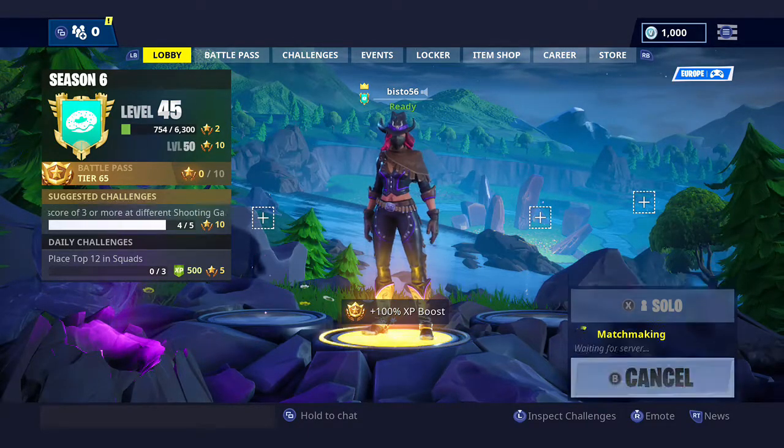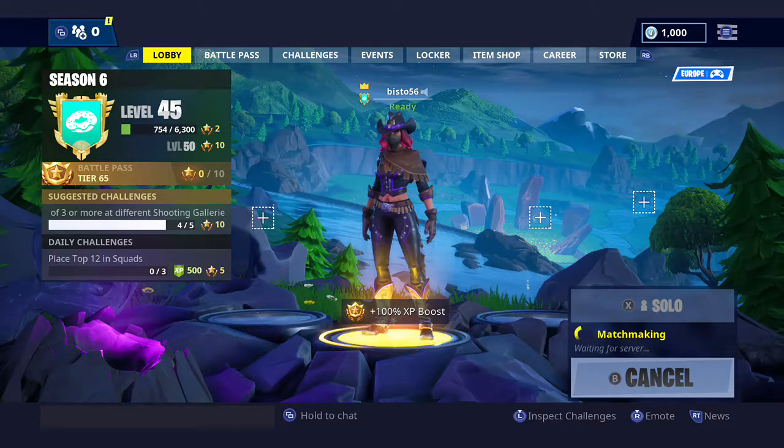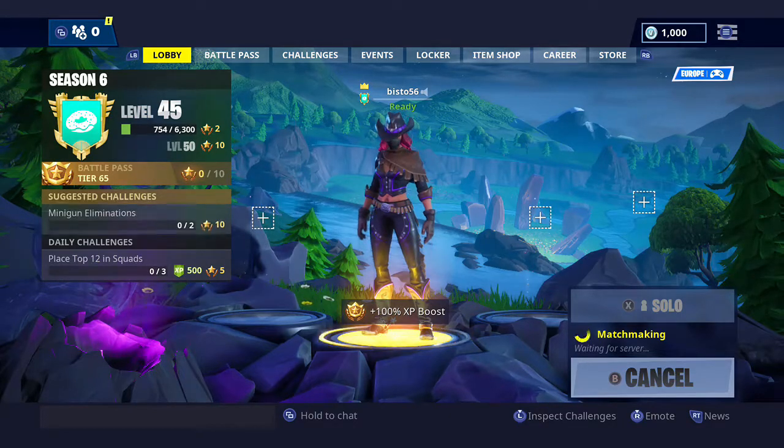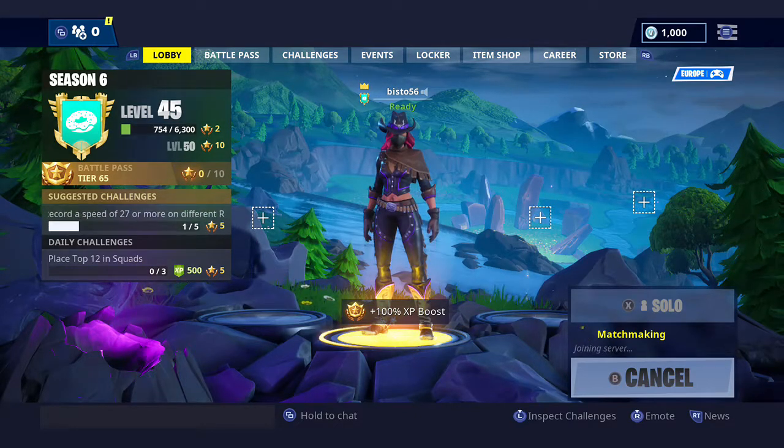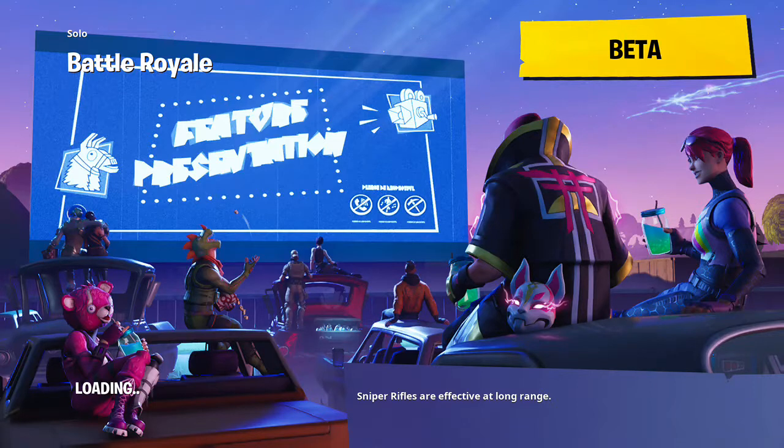So the rules are: if the pickaxe is purple, I'm going to use purple guns. If it's green, grey weapons. Blue, blue weapons. I don't have any legendary pickaxes unfortunately, so we can't do legendary. And then we'll go straight into a lobby for the solo pickaxe challenge. If you want to see more challenges like this one, please leave suggestions down in the comments below.